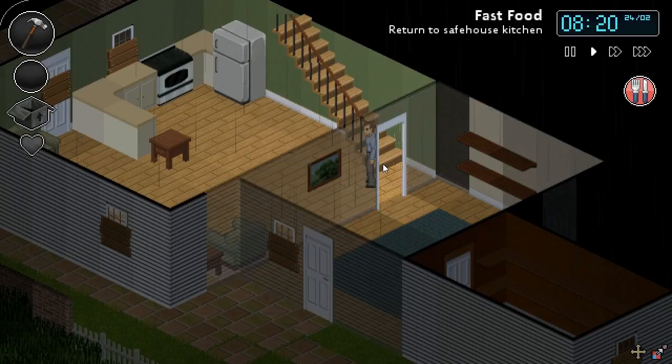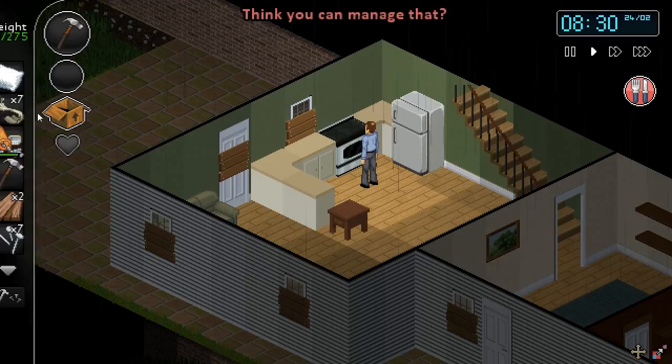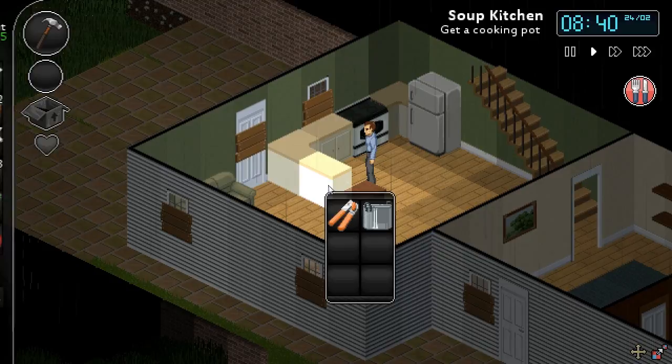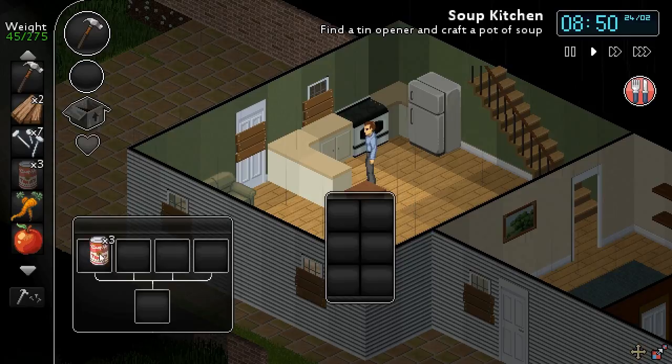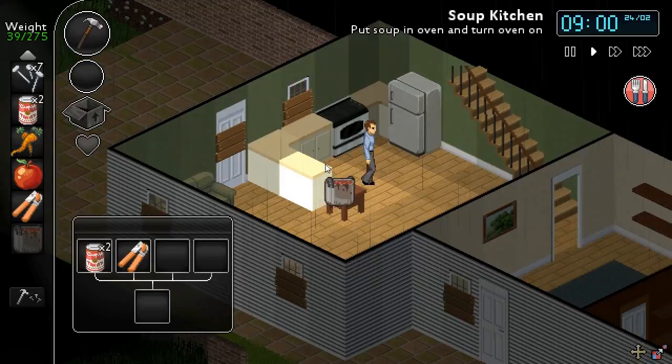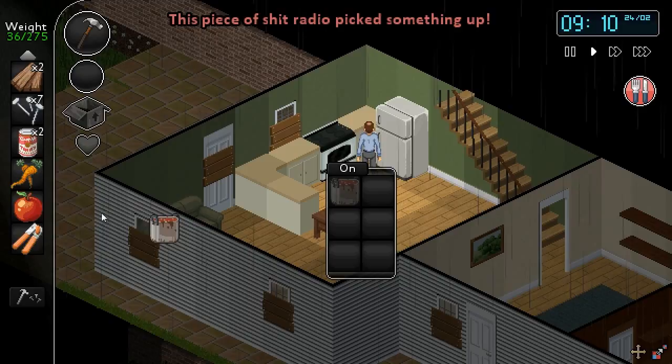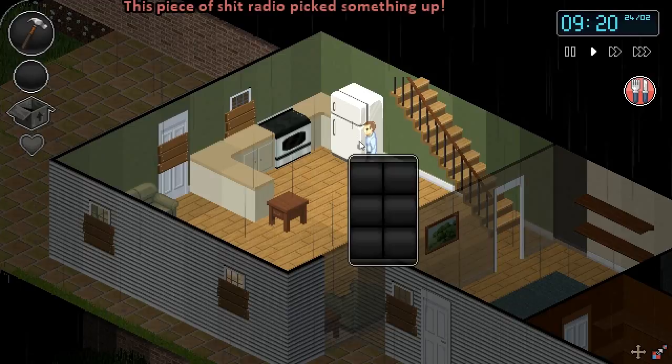Return to the safe house kitchen. Now we're going to make the soup. This is really just an exercise in learning how the inventory works and crafting — at least the cooking portion. You can make soup this way. I've got to get the stuff: can opener, pot, and soup. That makes soup — soup is already done, you can eat it just like that. However, they want us to cook it. That was fast. Don't forget to turn off the stove — you may end up with a fire on your hands.